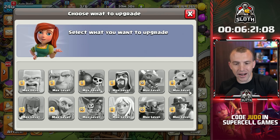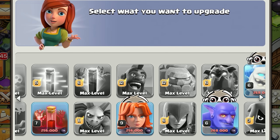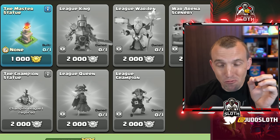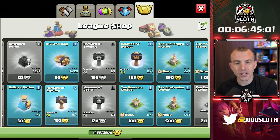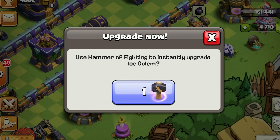Goblin done - that is the troops all done! Now when it comes to dark elixir, I don't have a hammer just yet. I really want those skins and the scenery, but it's going to save me so much money if I use the hammers, so I should do that and save up for the skins later. Hammer of fighting on the ice golem - done.